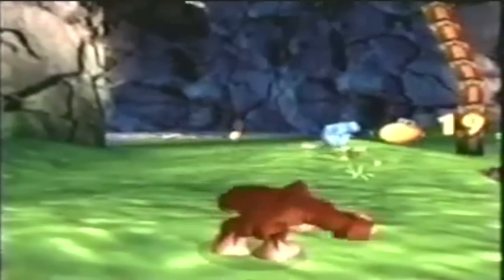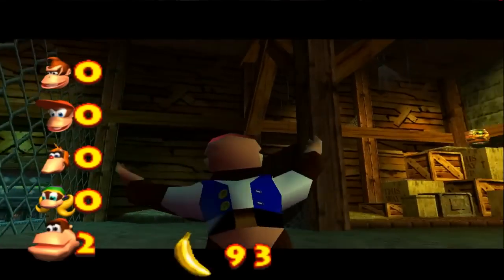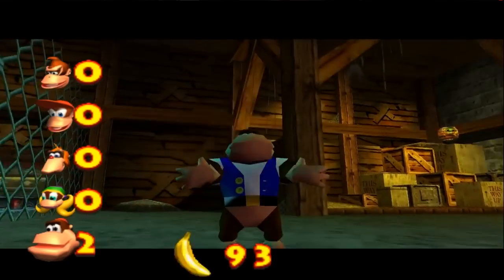Another difference is the HUD. The life meter was not planned to be melons at first, but instead they were pie pieces, much like in Super Mario 64. The Golden Banana level counter was also slightly changed. When grabbing a Golden Banana in the final game, the HUD shows the Golden Banana count of every Kong in the level, but in the beta it only shows how many the current Kong has collected.